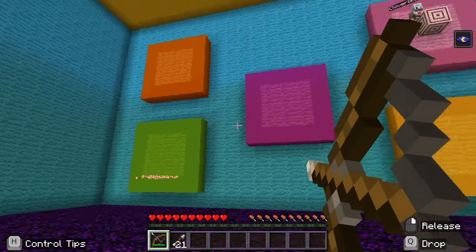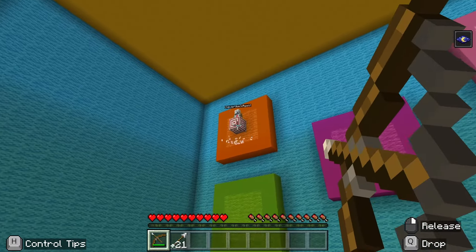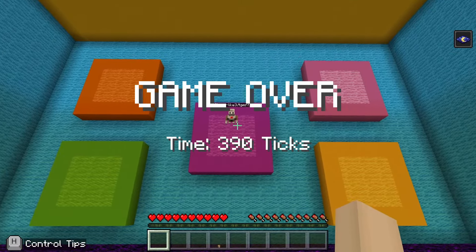To accomplish this, we'll need to track the number of targets hit, the time to complete the game, and the random set of locations where the targets will spawn. This means keeping track of a few changing values.